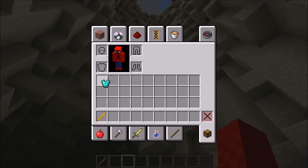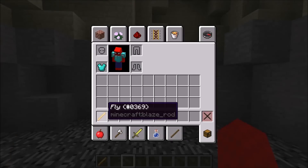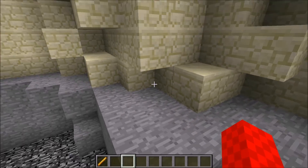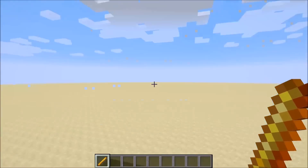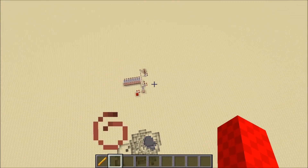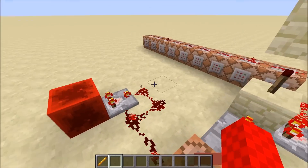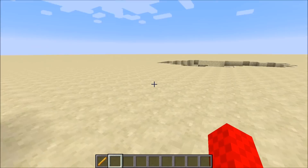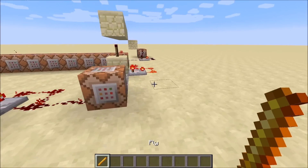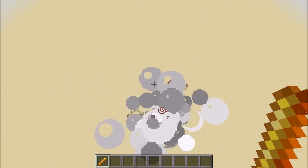I can put the jetpack on, and when I hold this flying stick it will make me fly. Just to slow my fall. So here's a quick showcase — you can see it doesn't do any terrain damage and it doesn't destroy anything.